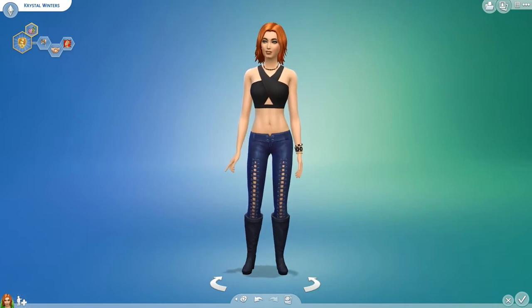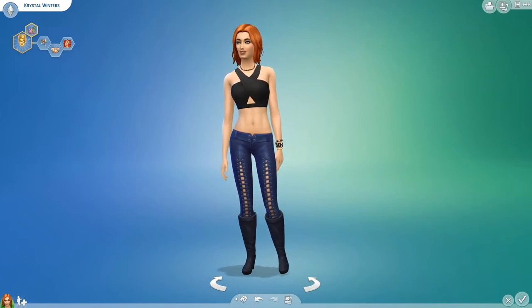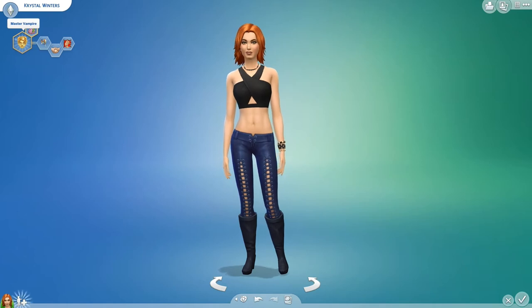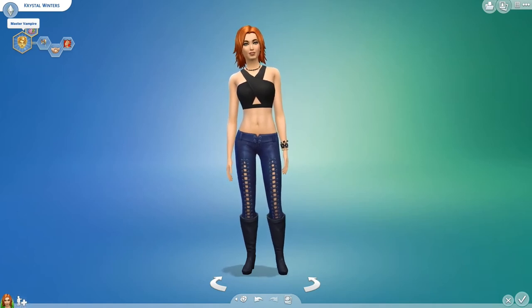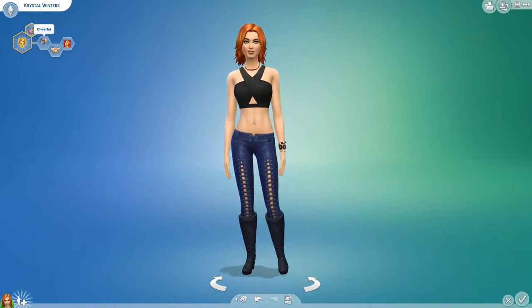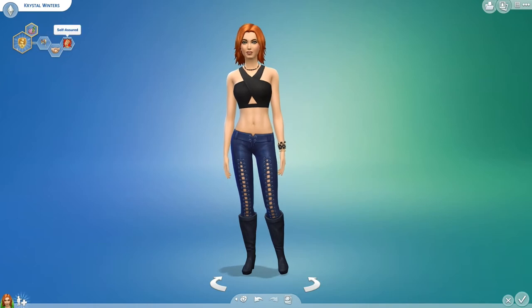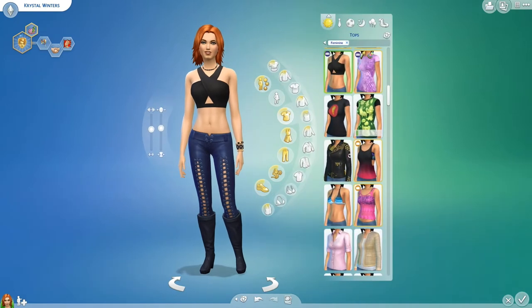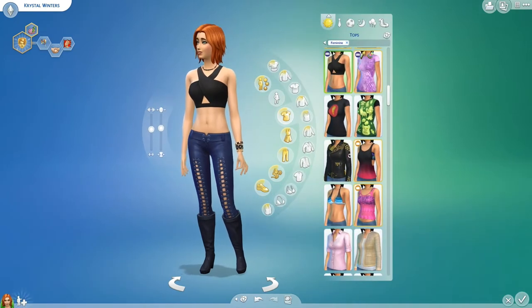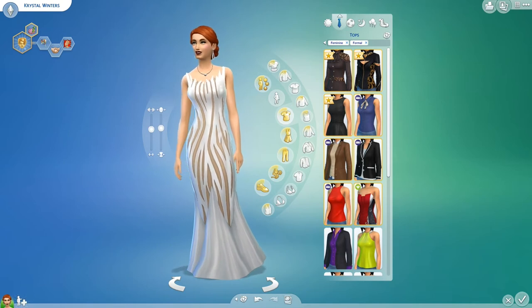I have created this Sim. She is called Crystal Winters and we are just going to take a little look at her before we get started. So obviously her aspiration — she wants to be a Master Vampire, of course — and she is a quick learner. Her traits are that she is cheerful, outgoing, and self-assured. This is her everyday outfit. We'll just go through her different outfits so you can see them. And then we have her formal outfit. Very posh. I love this dress actually, it's so beautiful.